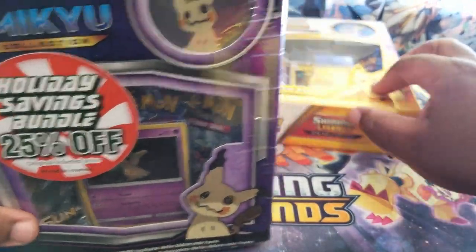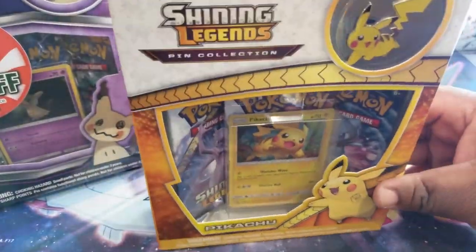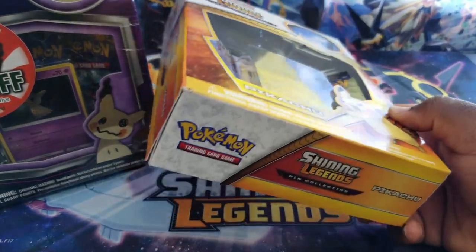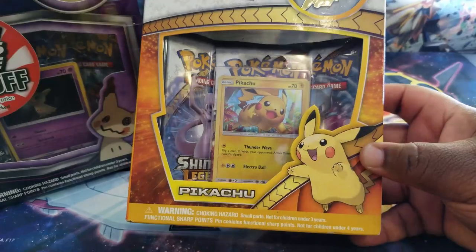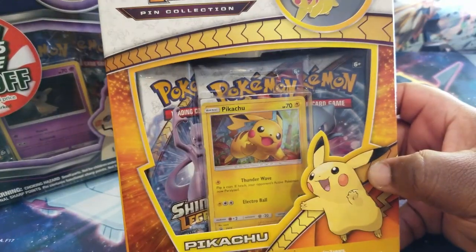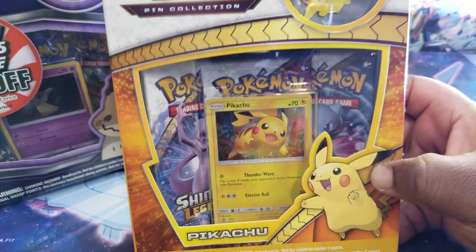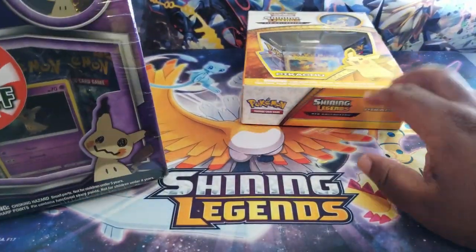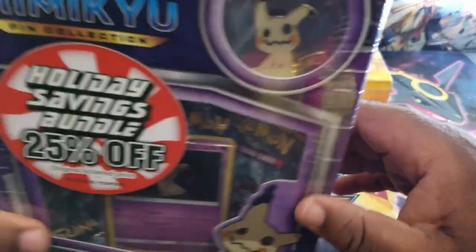Look at this, guys. First, let's look at this Pikachu Shining Legends. Shining Legends is getting kind of old. I got this on clearance at Walmart. I think I got it for about eight bucks or so, which is a really good price. This normally goes for like 15 to 20 bucks.